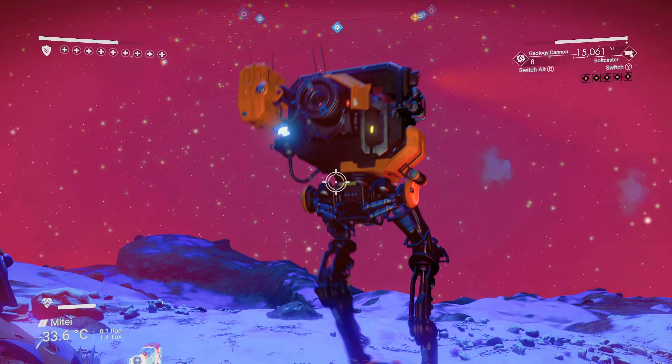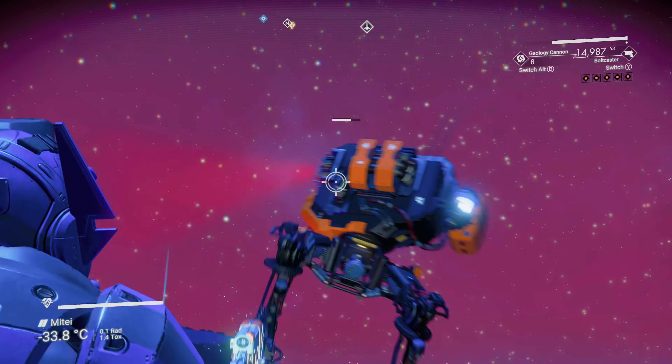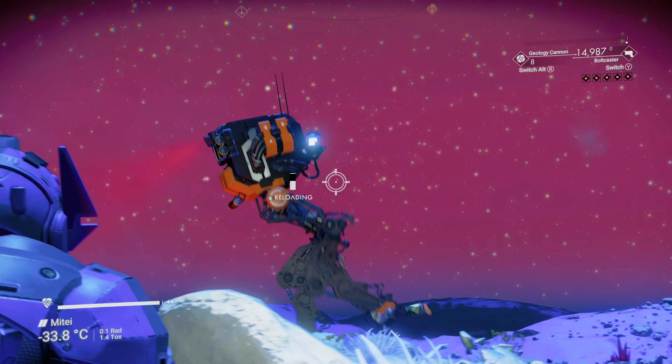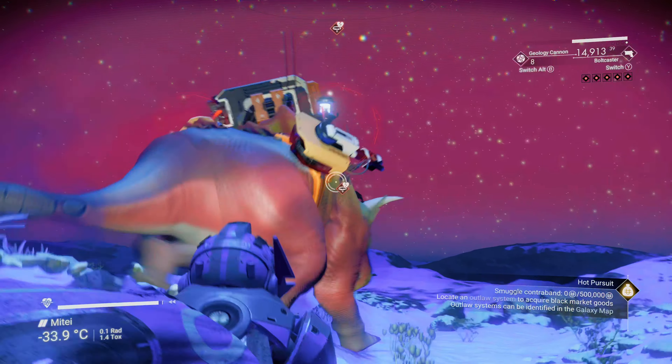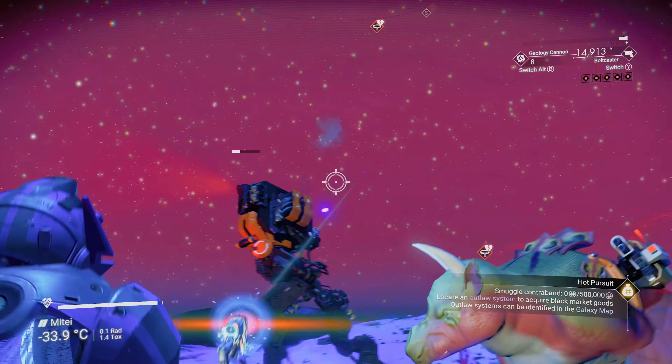We need to concentrate on the torso — if he would just stand still! God, like a demented cat. My aim's not great at the best of times. My pet's not helping because he keeps running in front of my line of sight. I really should dismiss him, but I want to kill this walker and get the walker brain so I can complete the hot pursuit milestone and go find the outlaw system — the pirate system as it's called on the galaxy map.